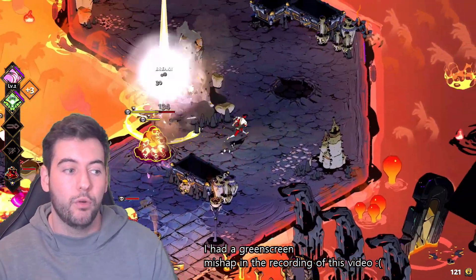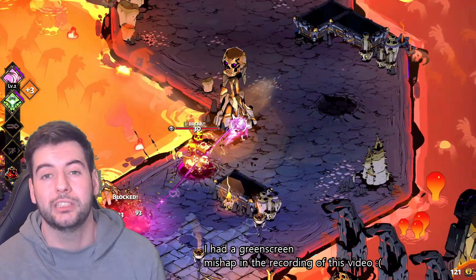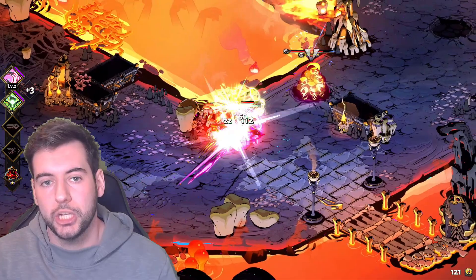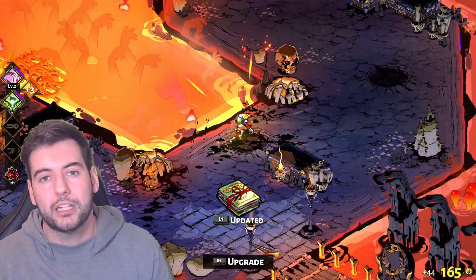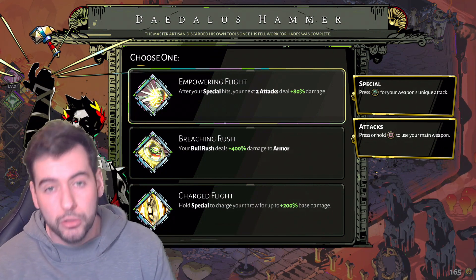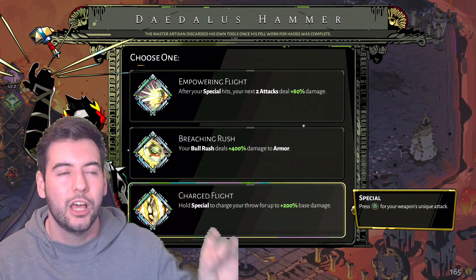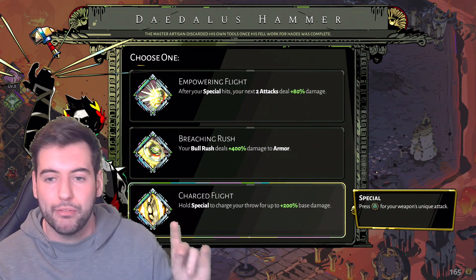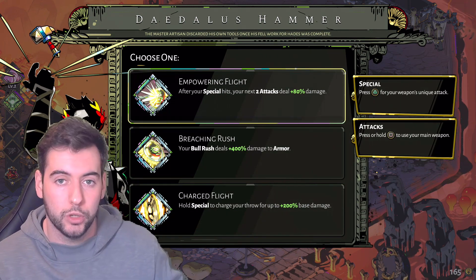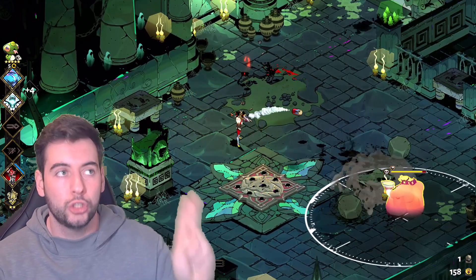Finally, there are the Summons, which are very much endgame — you don't get them until you've maxed out your relationships with the underworld characters, not the gods. You need to maximise your relationship with the likes of Achilles, Dusa, and Thanatos. It's a case of just giving them nectar. What I'd recommend with Thanatos is whenever he appears, always give him a nectar, and if he's not there, he will appear in the underworld once you die. Always go speak to Achilles too, because Thanatos and Achilles took me the longest — probably an extra 20 hours to get the platinum because I waited so long on those Summons.